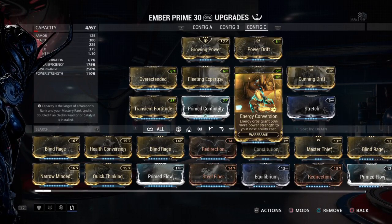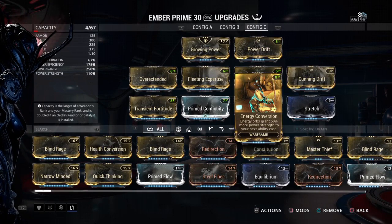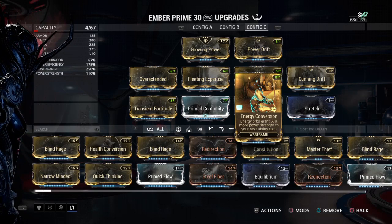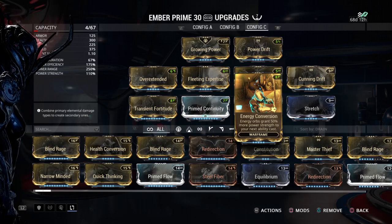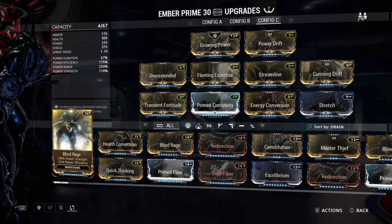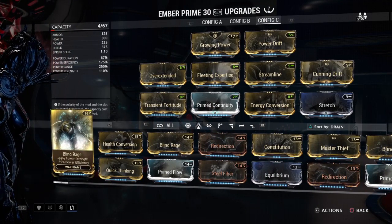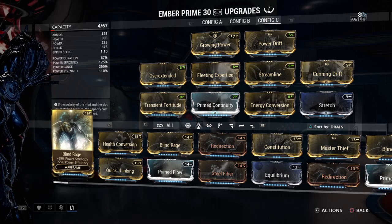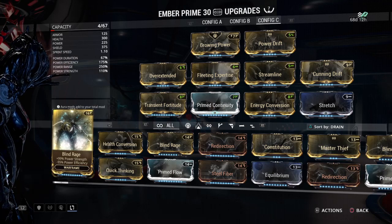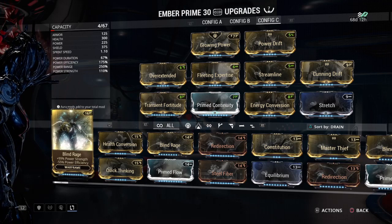Because of having these polarities in there, we can fit Energy Conversion. It takes a lot of drain out of your system. Having these Formas in there allows you to do that. This build has max range 250, max efficiency, and some duration mods to offset the negative side effects of Transient Fortitude and Fleeting Expertise.